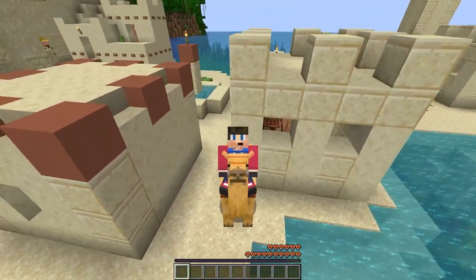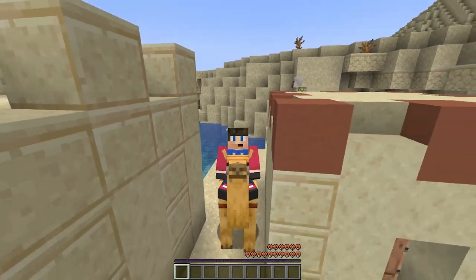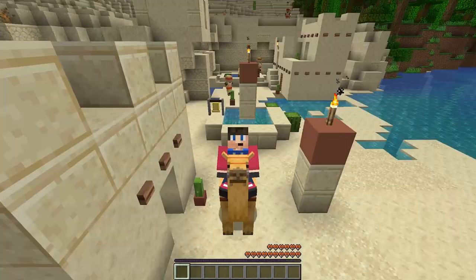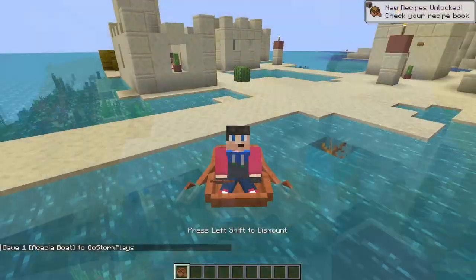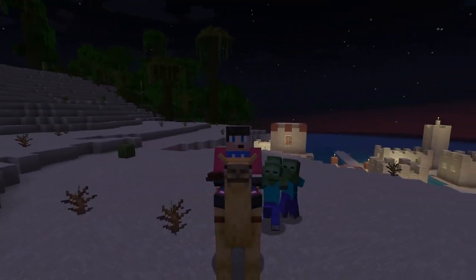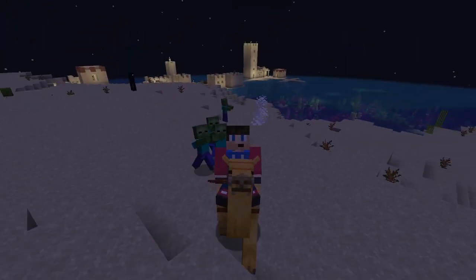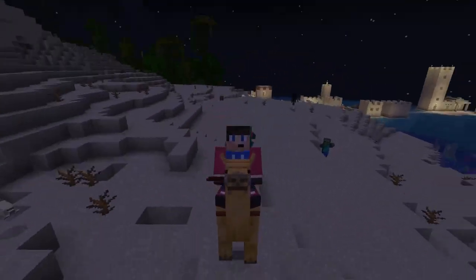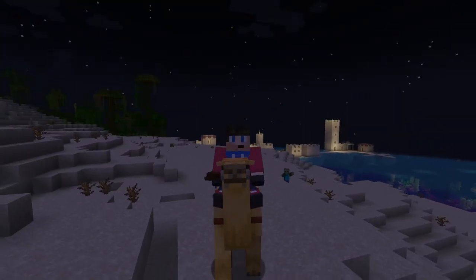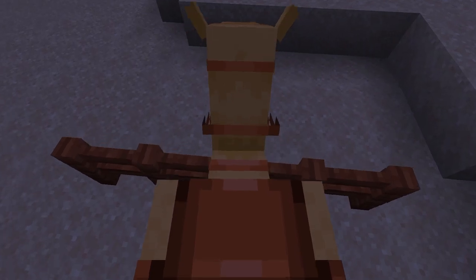There are some advantages to riding camels. This is the second transportation tool that can be used by two players, the first being the boat. Also, while you are riding the camel, most mobs will actually not be able to attack you. This feature allows it to be one of the best ways to travel across the desert or anywhere else at night. They can also easily walk over fences.